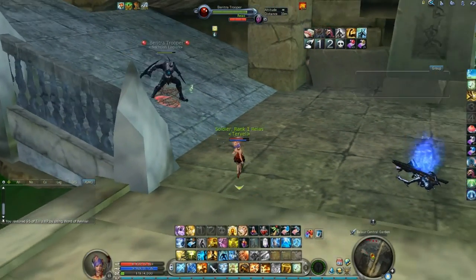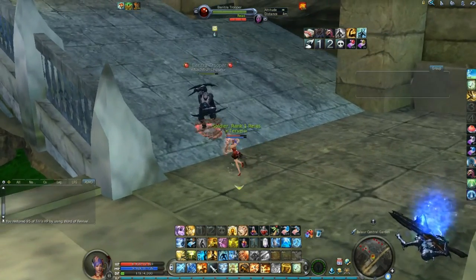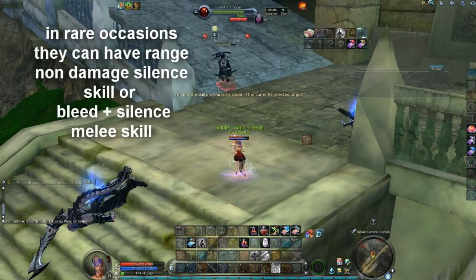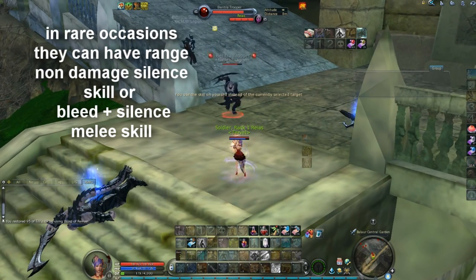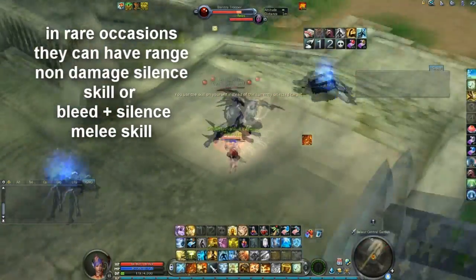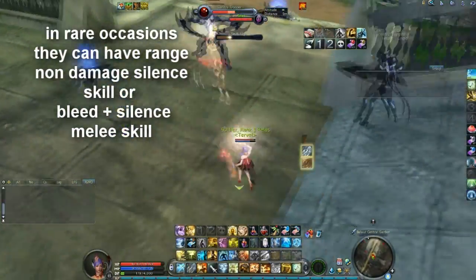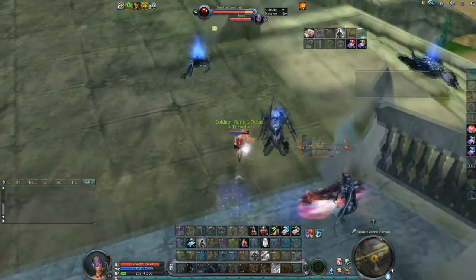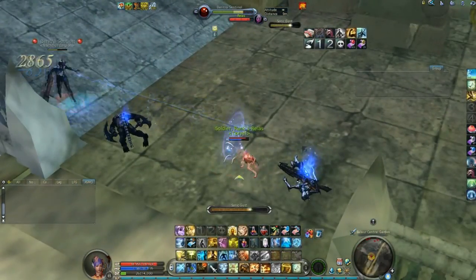The assassin-type mobs are nothing special. They can be either in stealth or not initially. The skills they use are generally melee - they don't have any kind of ranged skills. It's mostly slow-cast with a lot of damage, and fast-cast with a lot of damage. Sometimes they also have buffs such as berserking.